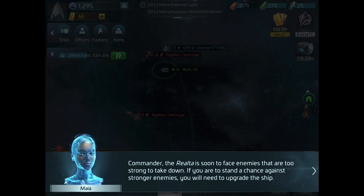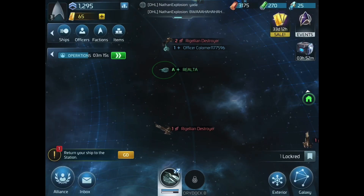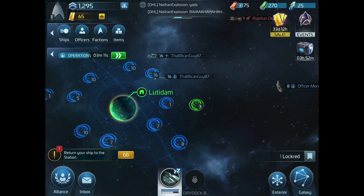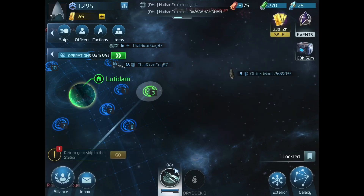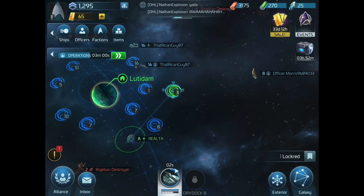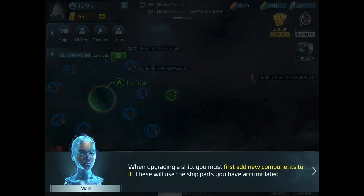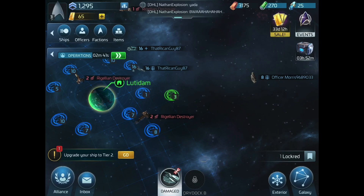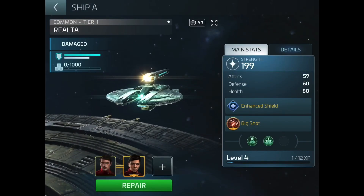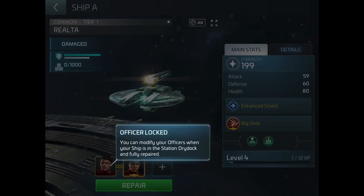We're going to face enemies that are too strong, so we need to upgrade the ship — take it back to the station, repair it, and then upgrade it. Let's go back home. That is my home there — I guess I'm level 3. So the Rialto's on its way home, and now it's in dock. We can upgrade it to increase its strength, using components we've accumulated — things we've been getting from missions.